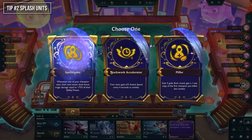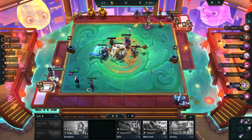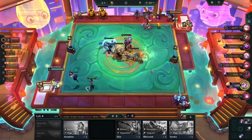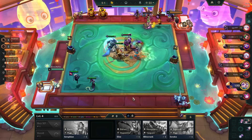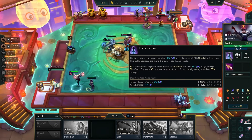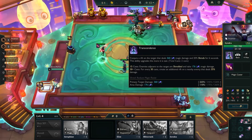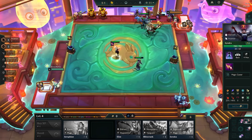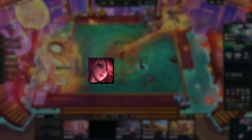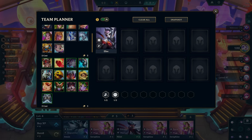Splash units are units that can be put into any team comp or used to activate a 2-trait bonus. The best splash units typically have some sort of utility, such as a stun. For example, Elise as a 1-cost is a better splash unit than Jace for Shapeshifters because she has a stun and Jace does not. She might even be better than a 2 or 3-cost Shapeshifter due to her effect. Of course, you'd rather splash in more expensive units such as Morgana or Zerath, but utility is a key factor.